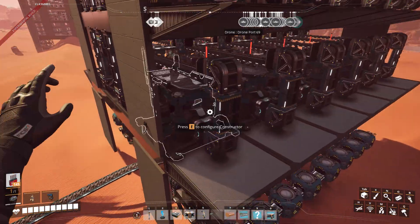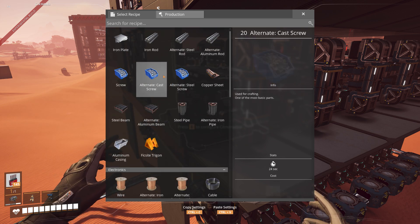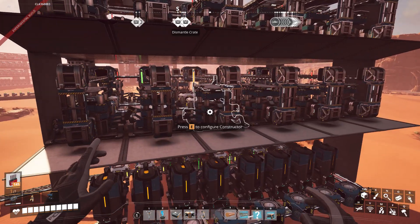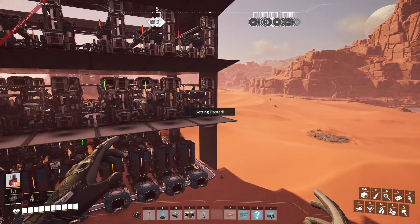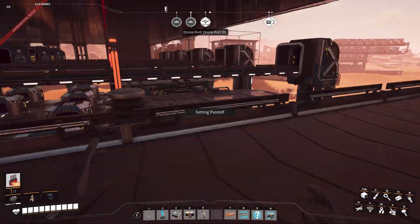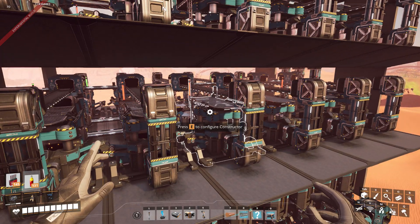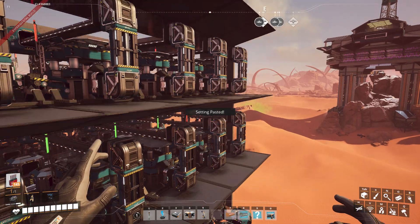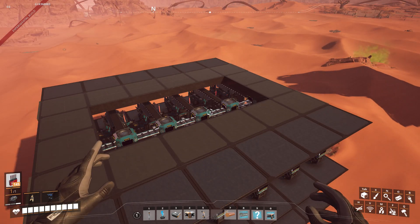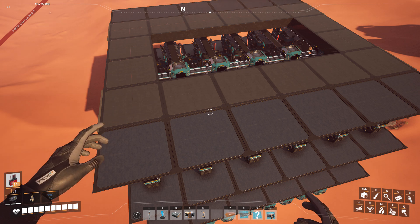Then just go up here and decide what you want to make — let's make a bunch of iron rods. It's that easy. Just pick a recipe, build some assemblers on top, decorate it, and you've got yourself modular, ready-to-go, one-click factories. Alright, have a good night. Thank you.